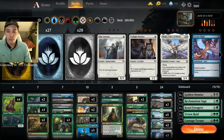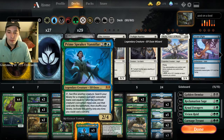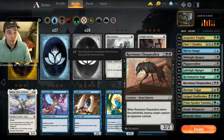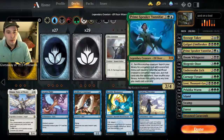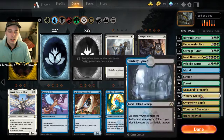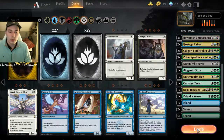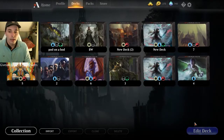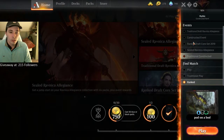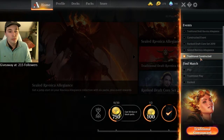We're going to be playing some Sultai Vanifear Pod today. The list has been pretty good for me — I'm about 14-3 with it. I've had a lot of success. I really enjoy the tutor package it gives me. I think it's a pretty good best-of-one deck. I'm 3-0 against Mono Red, so hopefully we don't have too many bad matchups.